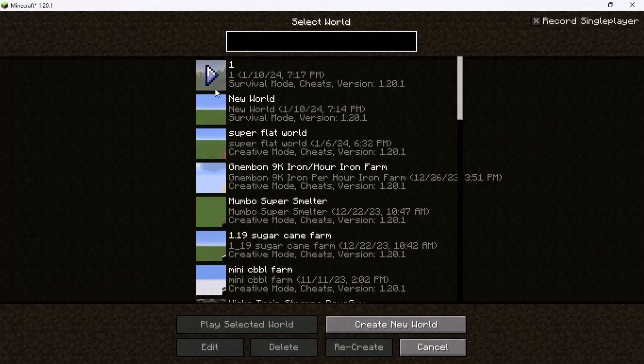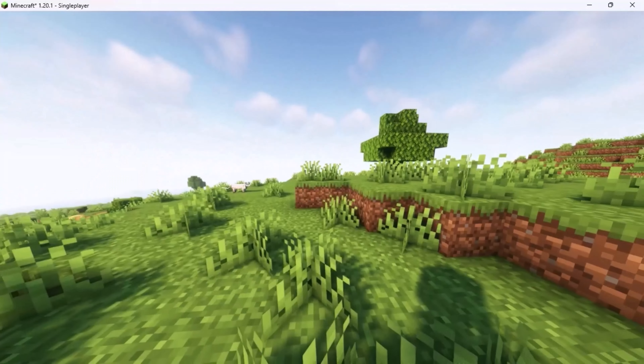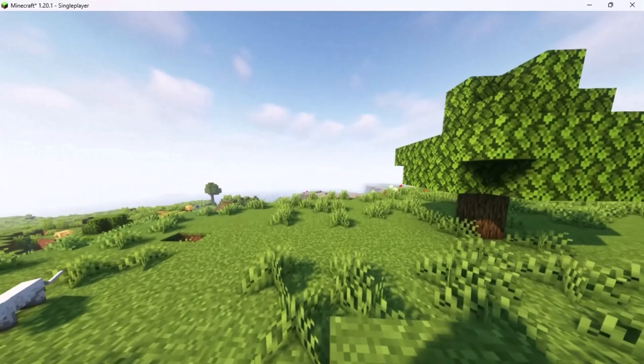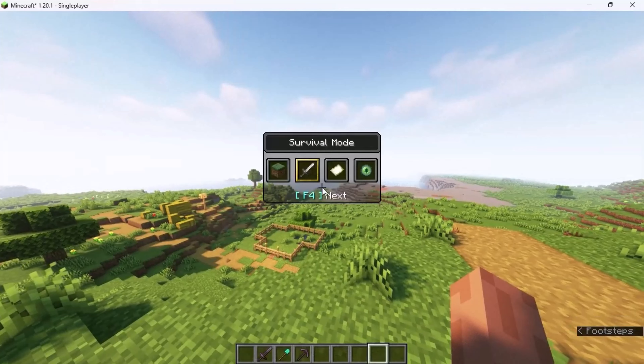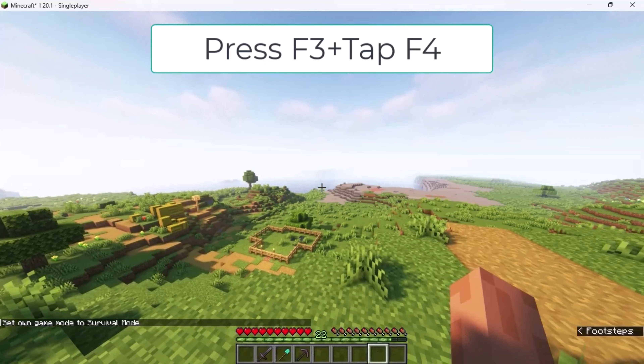Open your Minecraft world. Press and hold the F3 key and then press F4 key on your keyboard. This way your game mode will change quickly.